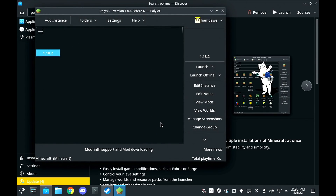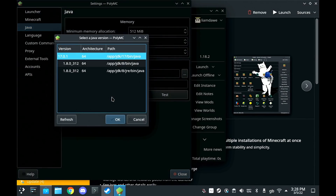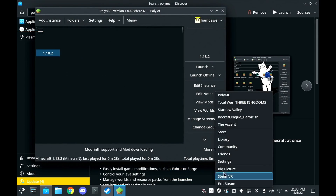For modern versions of Minecraft, you also want the latest version of Java as well. Then all you have to do is launch it and it works — it works quite nicely — but you want to add it to Steam as well.